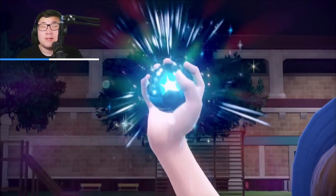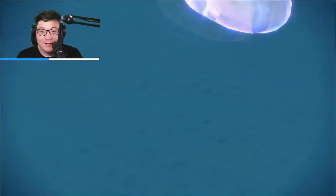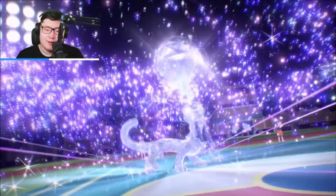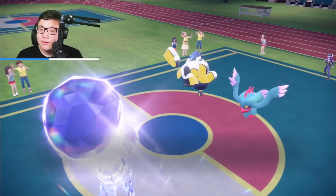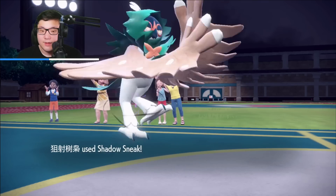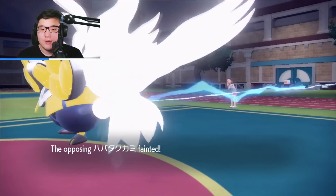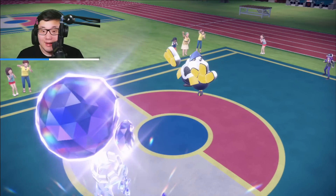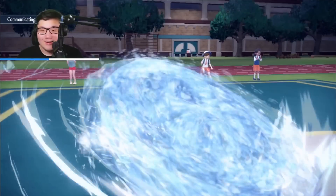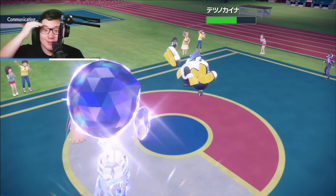Thinking about what I'm committing my Tera to: if I am gonna Tera, Urshifu is probably against Fluttermane, and if I can nuke the Fluttermane turn one, 100% worth it. I think they're gonna Tera Fairy and just go for a Dazzling Gleam. Shadow Sneak just picks up the knockout of Fluttermane — this is a Tera'd Decidueye with Shadow Sneak and Life Orb. Yeah, it does. I'm actually very surprised — I'm able to get rid of Fluttermane immediately, and I am getting a huge Ice Spinner off into the Iron Hands. Huge turn one.